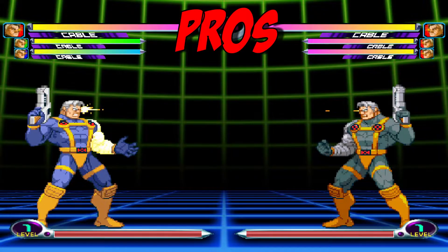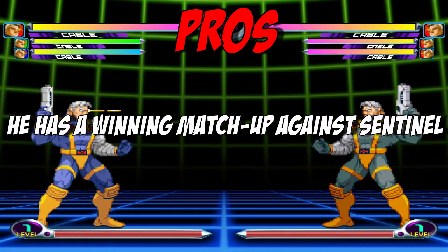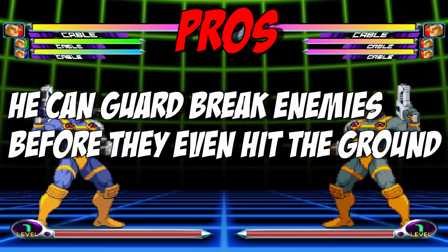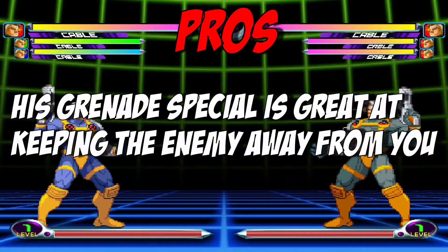Some of Cable's pros include his Air Hyper Viper Beam super, which is arguably the best super in the game. He has a winning matchup against Sentinel, which most characters don't. He's easy to play, he can guard break your opponent before they even hit the ground for a big damage combo, and his grenade special move is great for keeping enemies away from you.